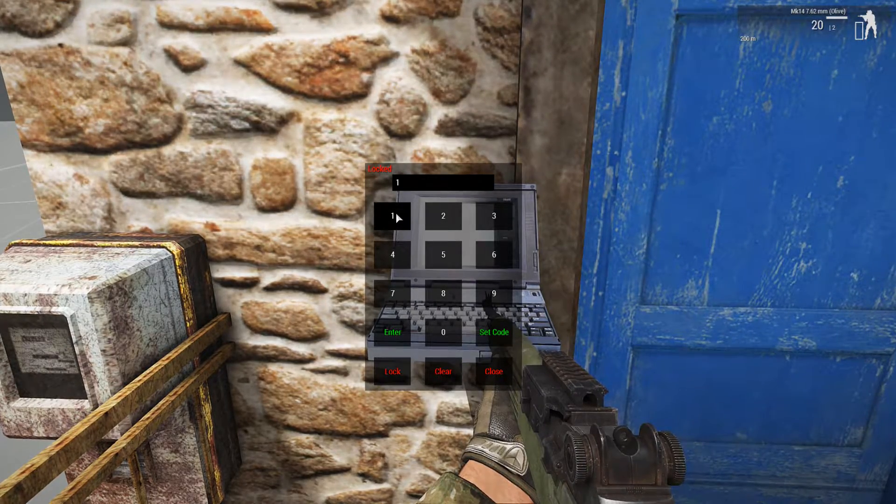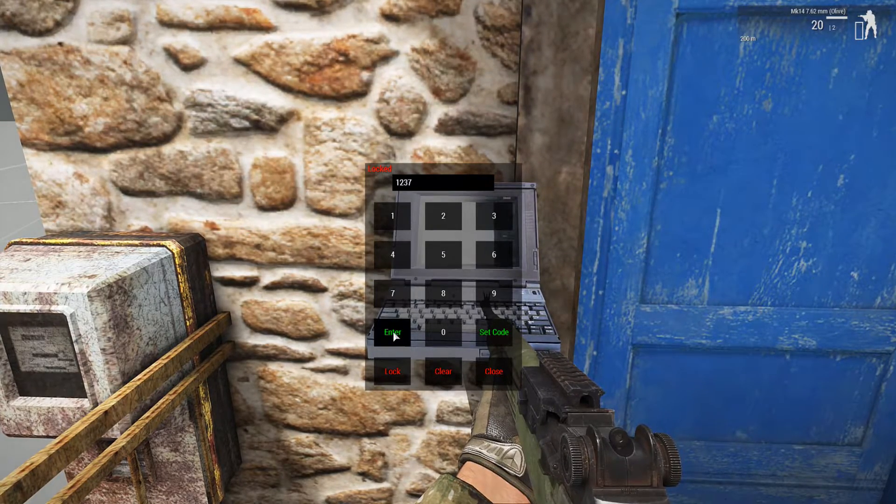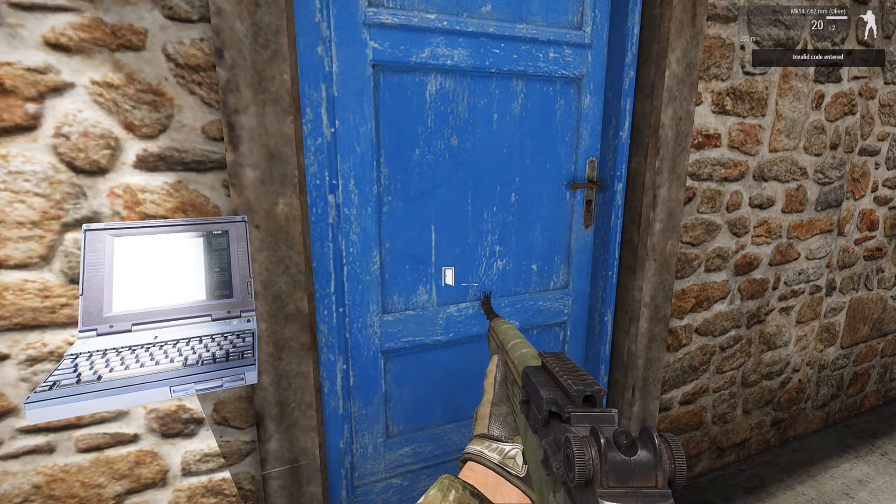You can lock it, and as you can see, entering 1, 2, 3, 7 — that code no longer works as it's the old code. The new code is 1, 2, 3, 3.